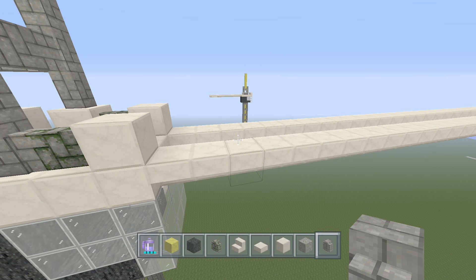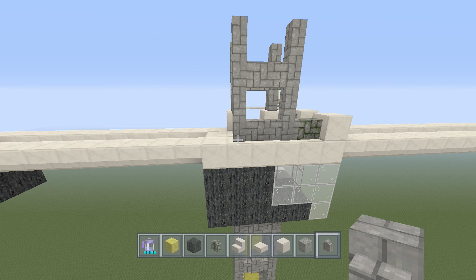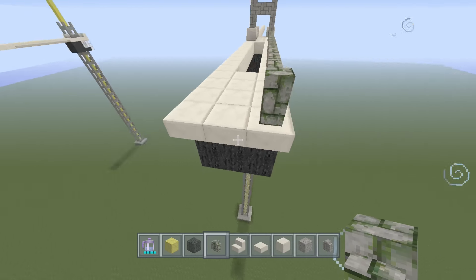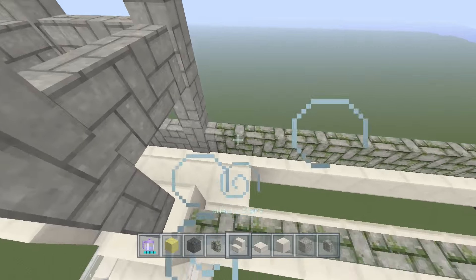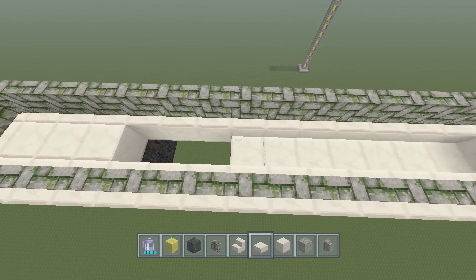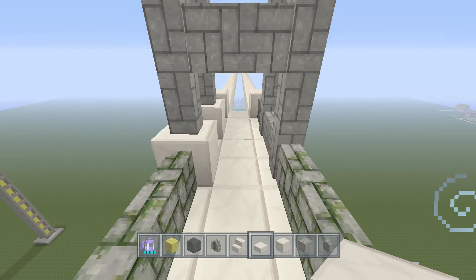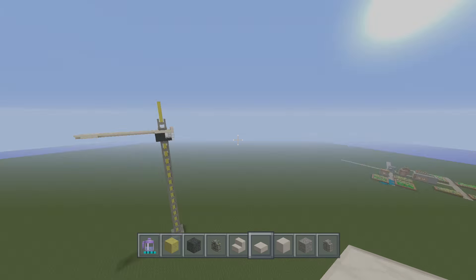Things are coming along pretty nicely. Take out your mossy cobblestone walls again and run them all the way to the backside and around, making a nice turn and coming back. Then take out your quartz slabs and lay them down to create your walkway. You can make it a solid block if you want — it doesn't really matter on the backside. Now you can get up and the crane is finally taking its shape.